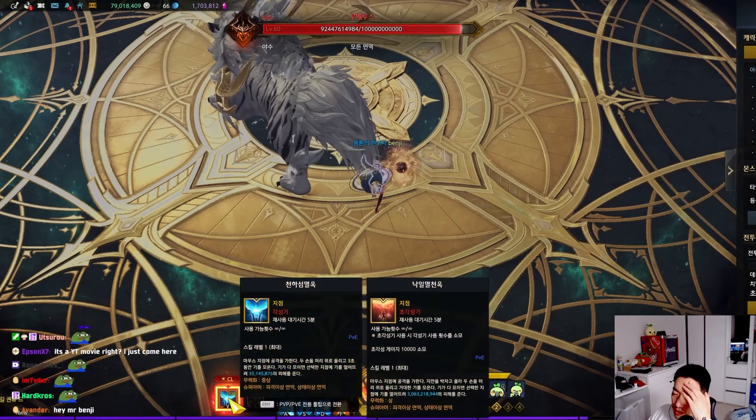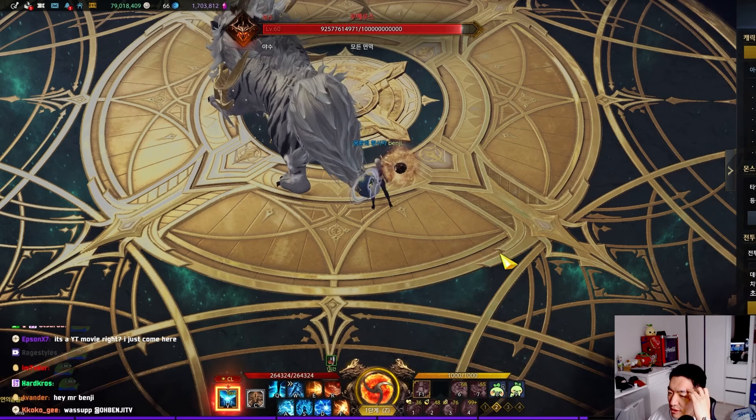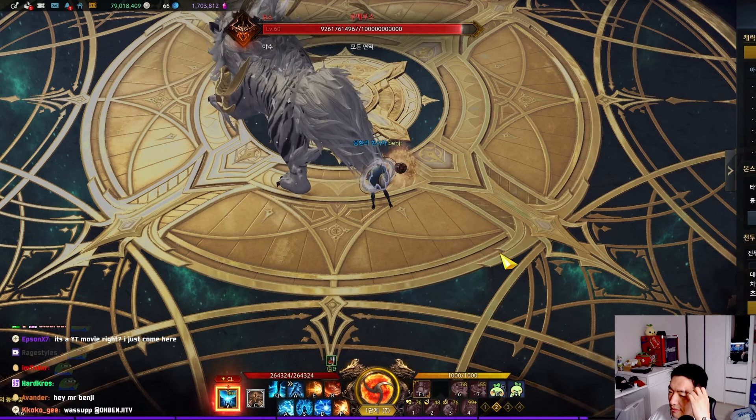Is the other Awakening worth using? Not really. Spirit Bomb just hits harder and it's more convenient for actual cycles.